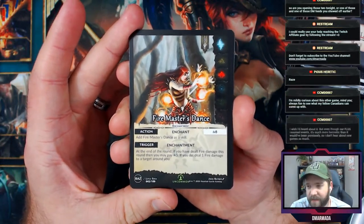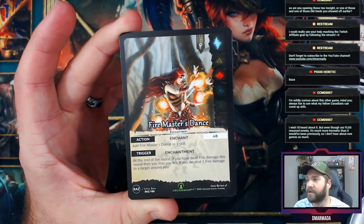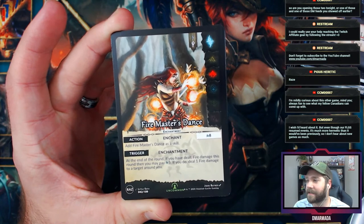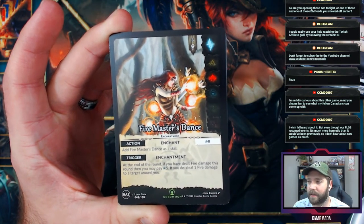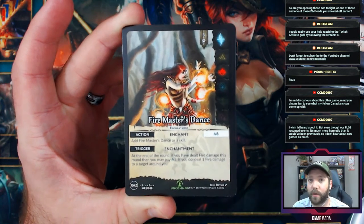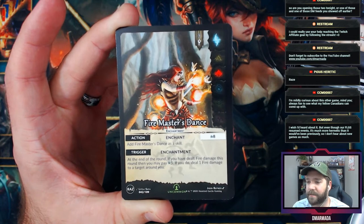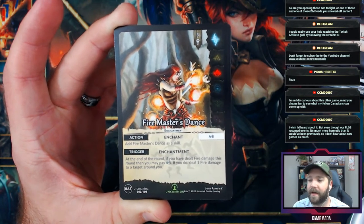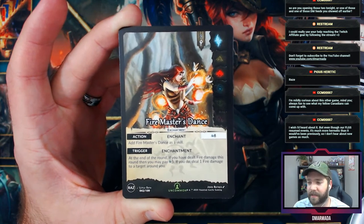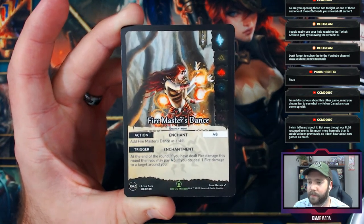The pack starts with an uncommon, which is interesting. Sound off on what we hope to pull — I've gone through most of the card list but since I haven't played yet I'm just trying to put it together in my own mind. Tell me what we should actually look to pull.